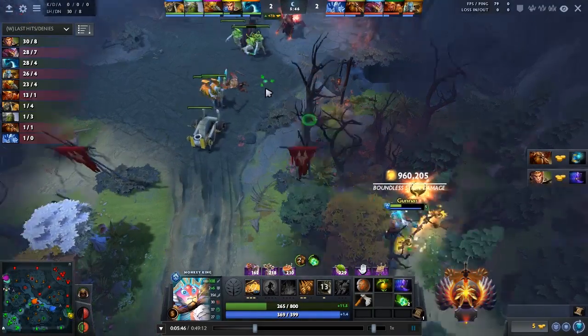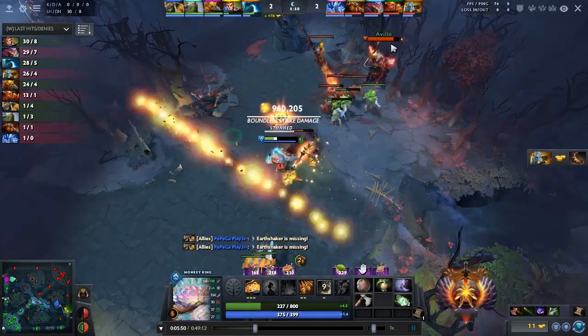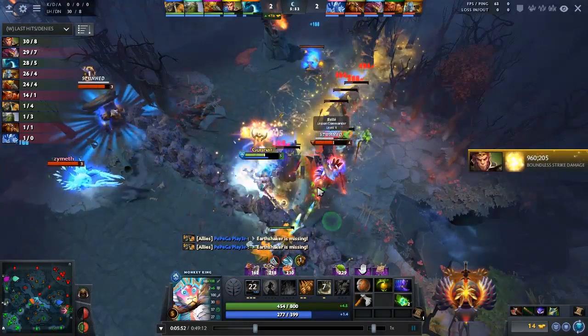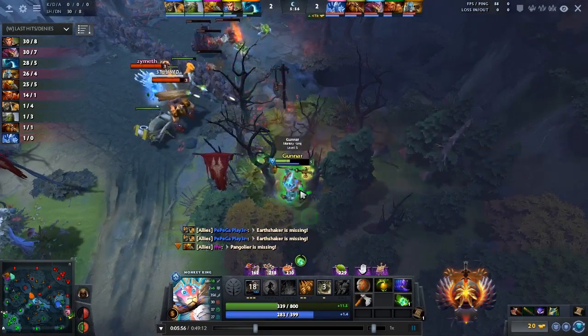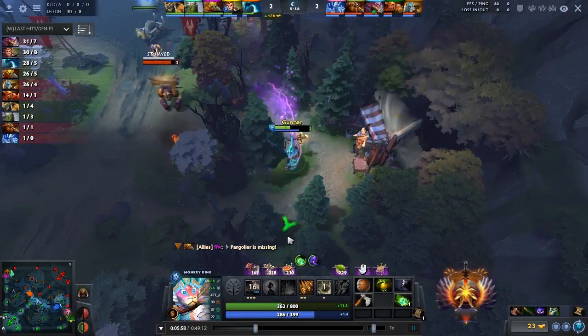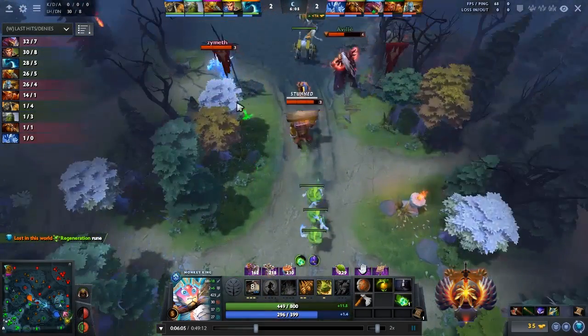He is low health now, but he bought Phase Boots so he feels a little bit more confident in lane. He still has a full Boundless Strike ready. Here comes the gank squad — they've used all their good spells now, so they probably can't commit to get this kill, and Monkey King does manage to get away.